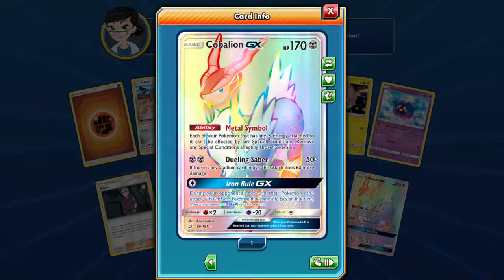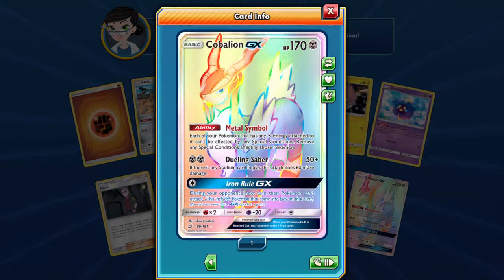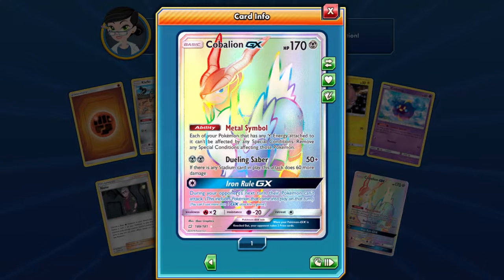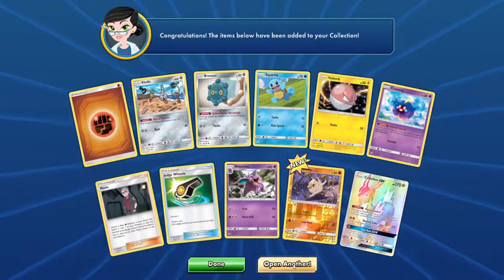Rainbow Rare Caballion GX! Each of your Pokémon has any steel attacks but can't be affected by special conditions. Dueling Saber — there's 50 plus 60 if there's a stadium in play, but it can't attack. Probably have to build a steel deck — keep thinking about it, keep talking about it, never really happens.